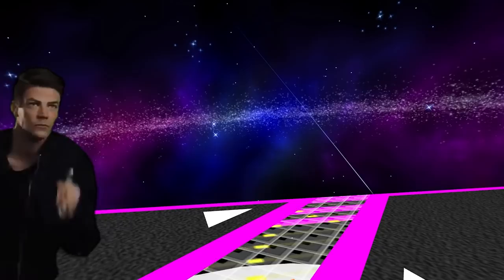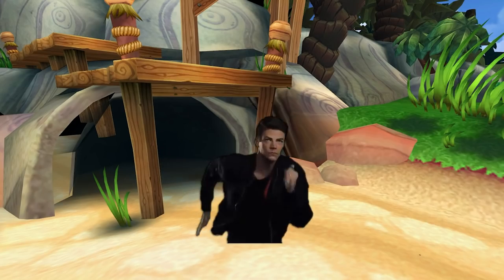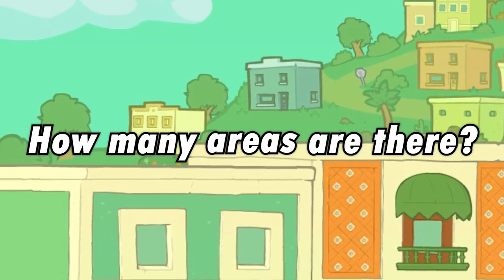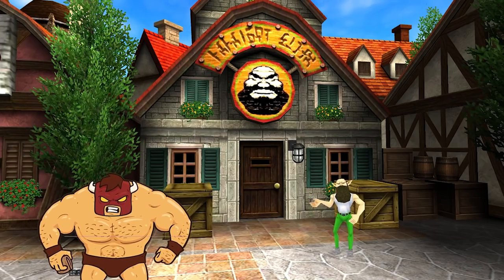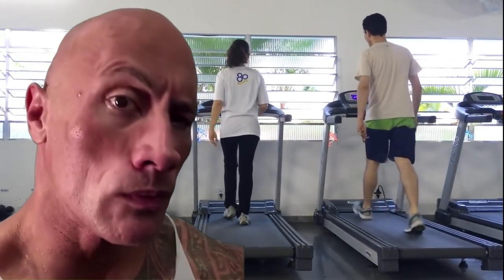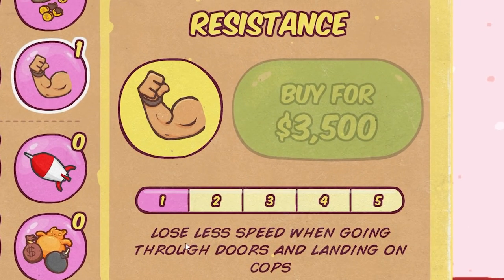Each area will need us to be going ultra fast by the time we reach these doors, otherwise we won't be able to break through. How many areas are there? I guess we'll find out. But for now, it's back to the shop so we can buy more items. Why go to the gym and put in effort like a virgin when I can spend $700 on large muscles instead.